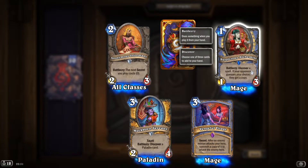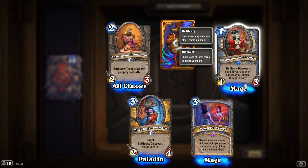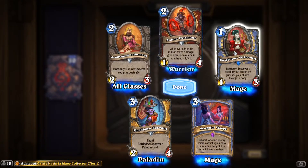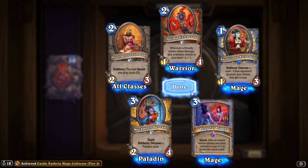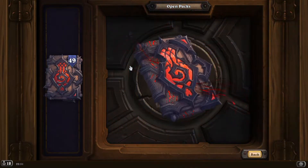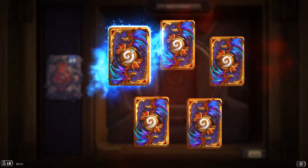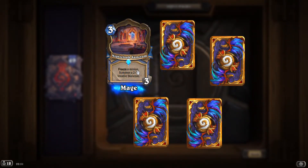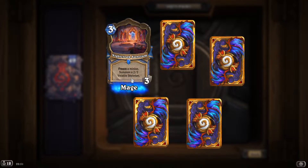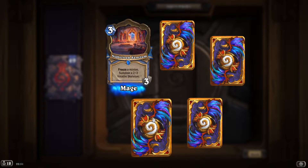'Suspicious Alchemist': battlecry, discover a spell. If your opponent guesses your choice, they get a copy — pretty fancy card. Summon a 2/2 Volatile Skeleton — definitely good.